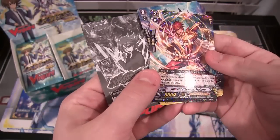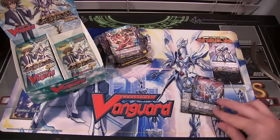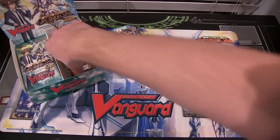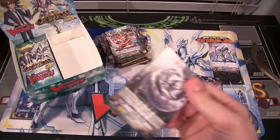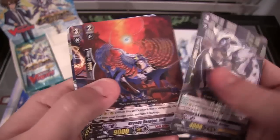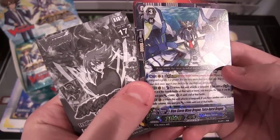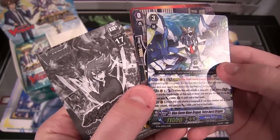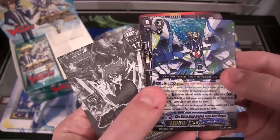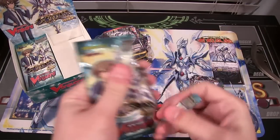And we have a rare, which is Shower Liberator Tranhern. I was kind of looking at this card for a second — the Royal Paladin — I just like the way it looks. I'll have to read the effect later. Hopefully it's one they need, that way I can trade for the Gold Paladin stuff I'm looking for. And oh, here we go — another triple rare, and it is Bluestorm Wave Dragon, Tera Burst Dragon. Man, that's a long name, but it looks awesome. So that's our other triple rare.